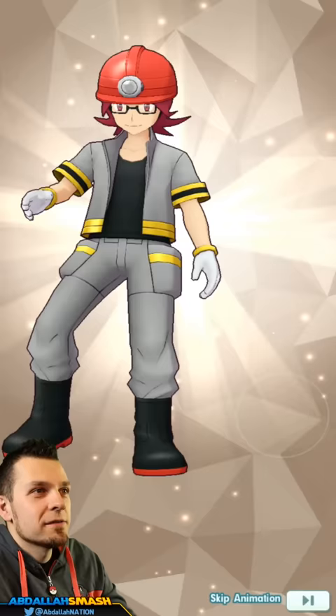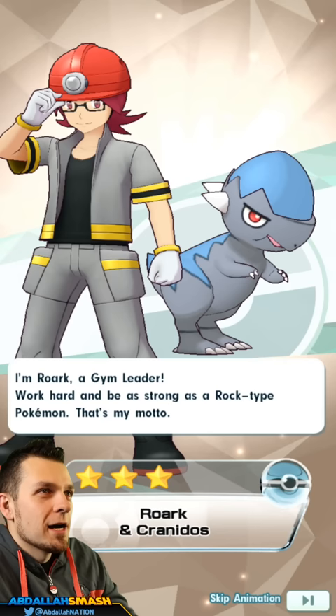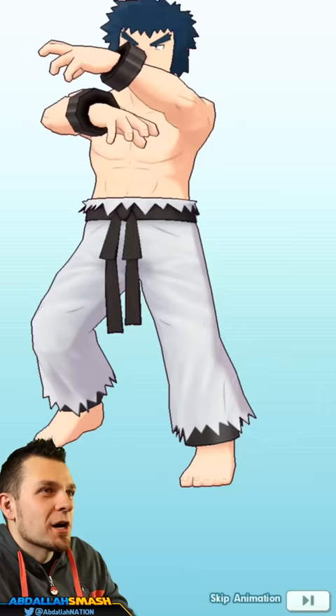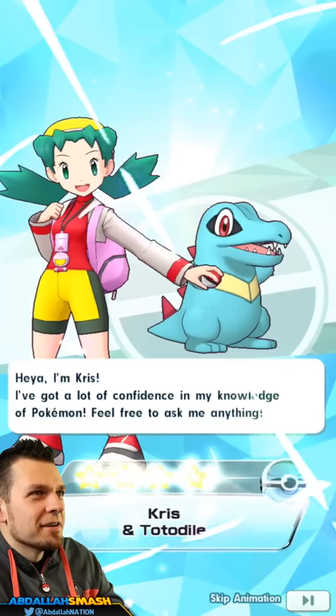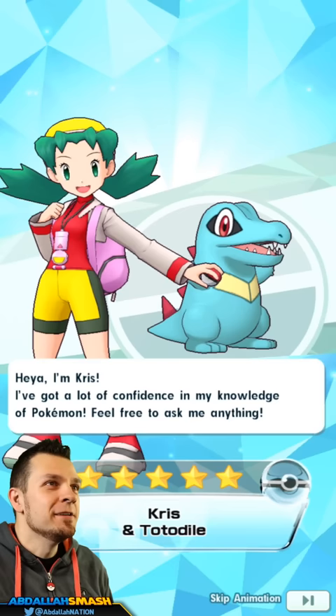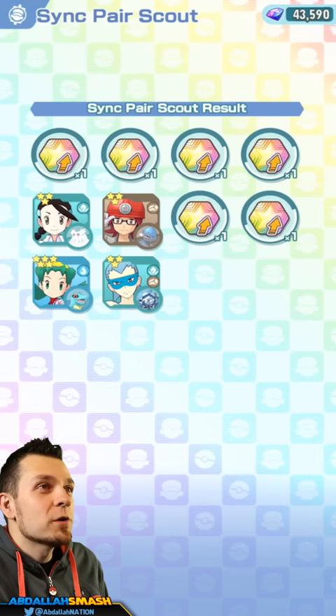I've seen people use Candice against Lance on very hard mode, so that's kind of cool. Roark — I kind of use Brock as my rock type attacker. Marlon and Carracosta. Bruno — I do like Machamp, Machamp is really good for fighting. Then — oh dang — I was looking for a good water type attacker and this is exactly it!